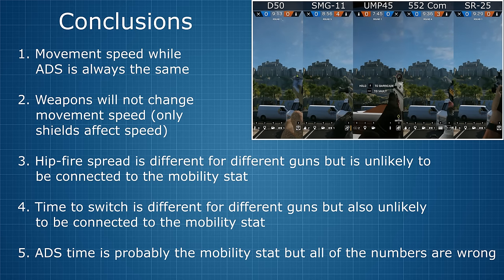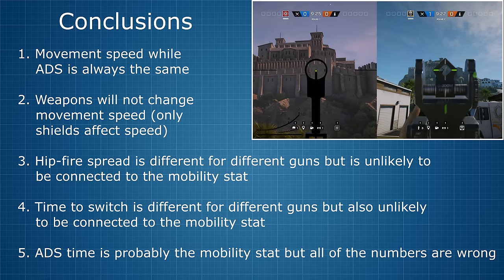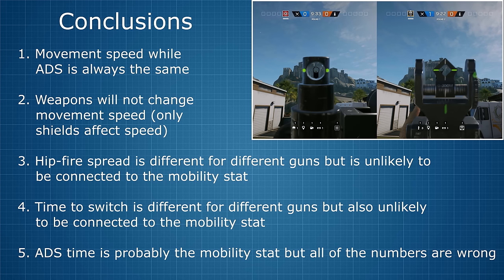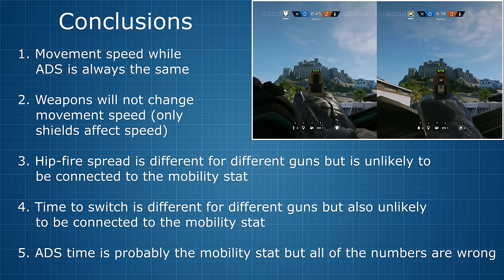When it comes to mobility, only one of the theories can be correct, and I believe it's the time to aim down sight rather than time to switch. One thing I can say for sure is that the mobility stat as it stands right now is completely and utterly pointless and redundant. If each and every gun has the same mobility stat, why even list it? Even worse, I think the numbers are actually wrong. Maybe the mobility stat values will be adjusted in a future update, or maybe the stat will be dropped altogether. Either way, as it stands right now, it's just confusing and serves no purpose.